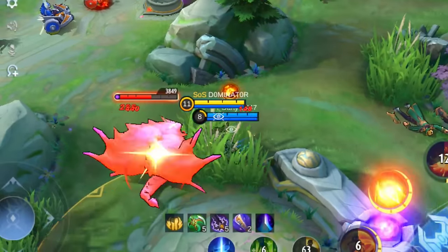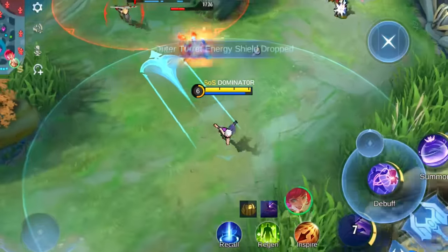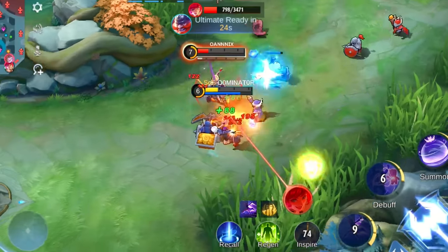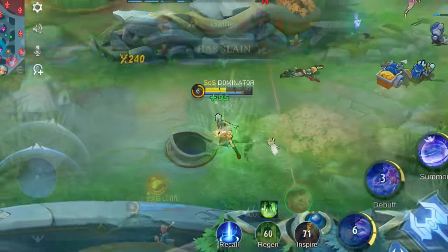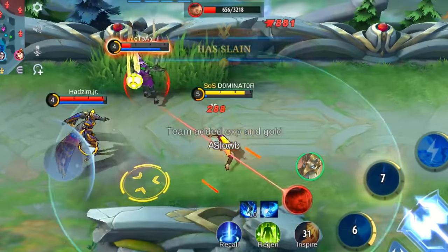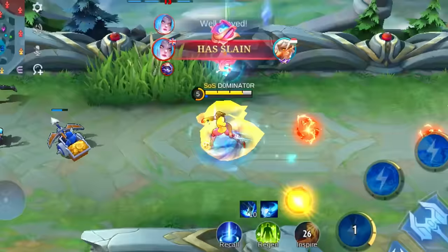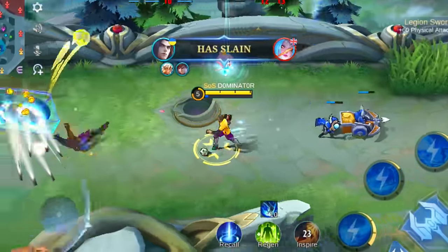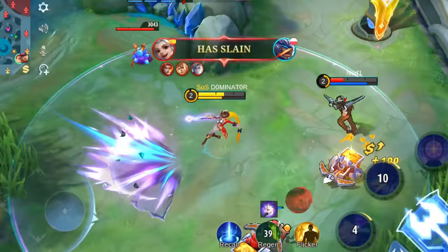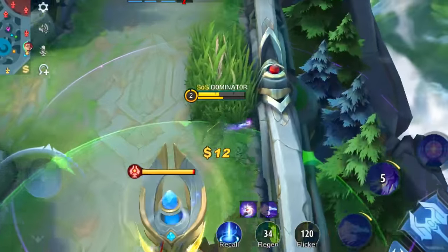Let's start right away because there's a lot to go over today. It all starts with picking the right marksman in the right situation. You can have a big advantage when choosing a hero who can counter the enemy marksman, which often leads to you winning your lane. Watching my videos already helps you a lot to determine which hero is strong against another one, but let me go quickly over some examples. If you match up against a marksman with low range, it might be helpful to choose a hero with longer range. Or if you match up against a hero with low DPS, you can win in a 1v1 situation if you have higher DPS.